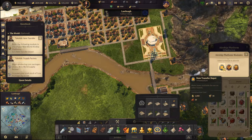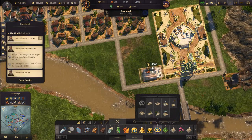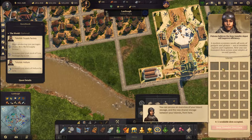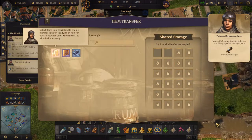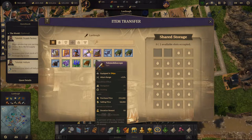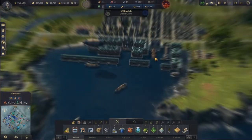Now, item transfer depot — the modern economy needs all sorts of gadgets and gizmos, and now you can transport them across your empire. So I can transfer items as long as I have this in other spots. Let's go back and hopefully build it from here.